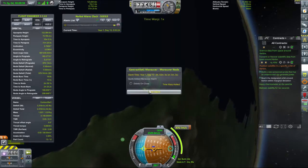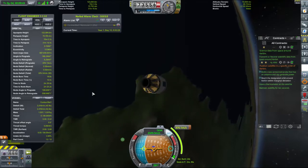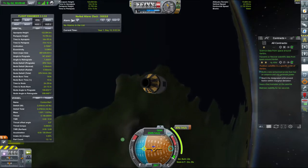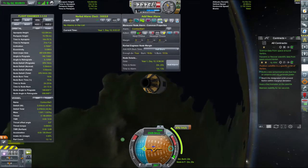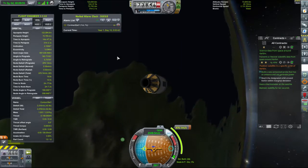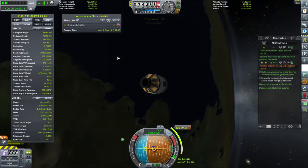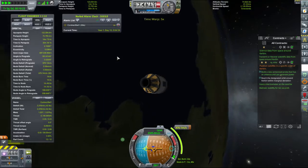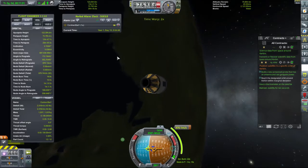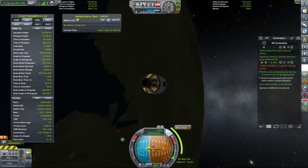Maneuver alarm — time to node burn. Add — maneuver node, margin: one minute. Add alarm. So if I time warp... Are you going to stop? Yes, you are. Good. Thank you, alarm clock.